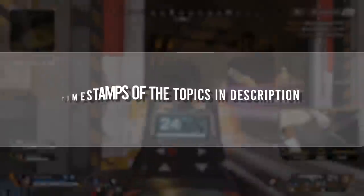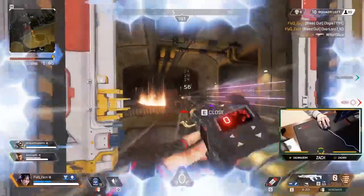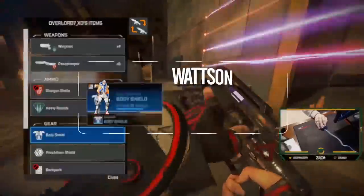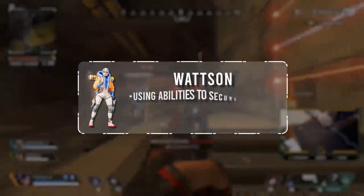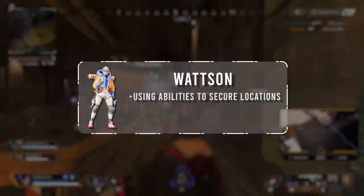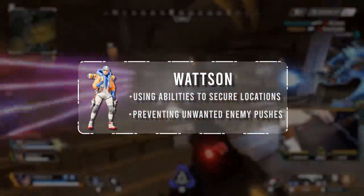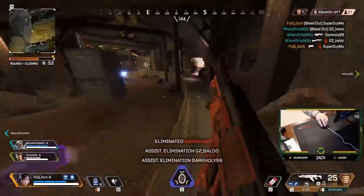The timestamps of the topics we cover will be listed in the video description below. Now before we show the interview with Zach, let us first break down Watson as a whole. Watson is considered a support character that specializes in using her abilities to secure locations and prevent unwanted enemy team pushes. Sadly, she was nerfed this past year and now takes five percent more damage.